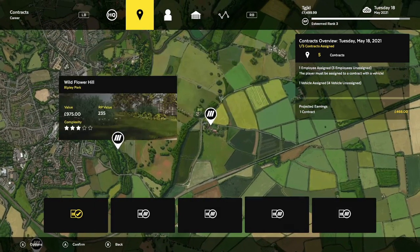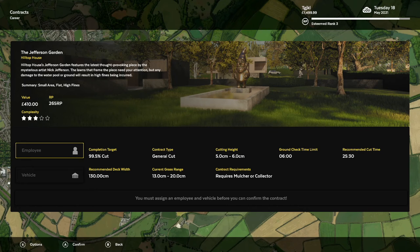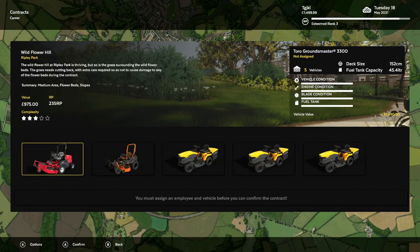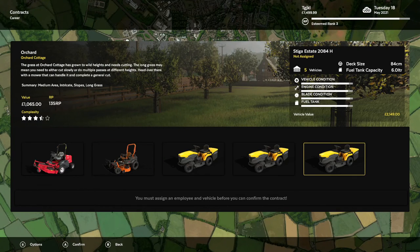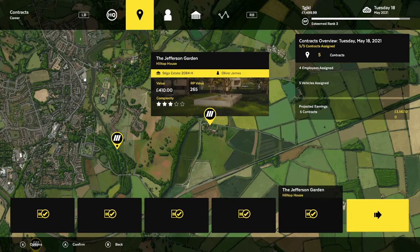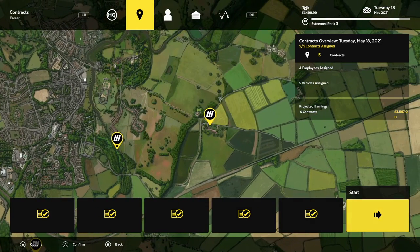We've got to find the shortest contract. Jefferson is the shortest, but I don't want to do the Jefferson — Jefferson's boring. We're going to do Wildflower Hill. If you're really going for minimal time spent, feel free to do whatever the cheapest and fastest contract is. Jefferson Garden is just pretty bumpy, so sometimes with the Toro Mower you bounce all over the place and miss patches of grass. I'm going to stick to Wildflower Hill — even though it's a hill, it tends to be a smoother cut.